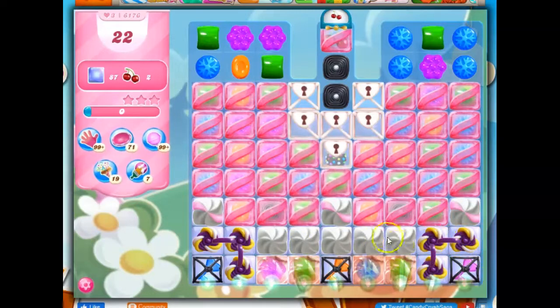Rainbow twists, frosting cutouts — lots of different types of things — and this is wrapped up in a candy coat, which is particularly difficult. We're going to have to use specials in order to get that going. We do have a color bomb, and we would have to match it with something else to try to open this up. Let's work in the center area first, I think.